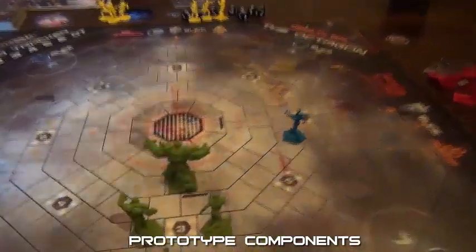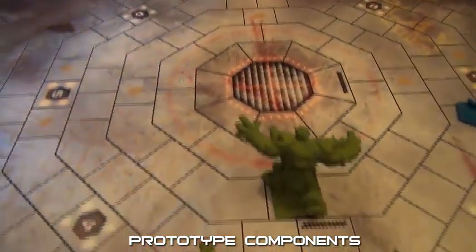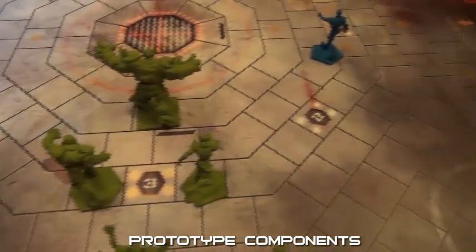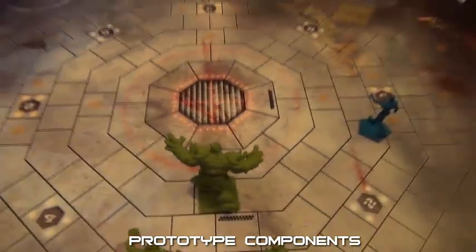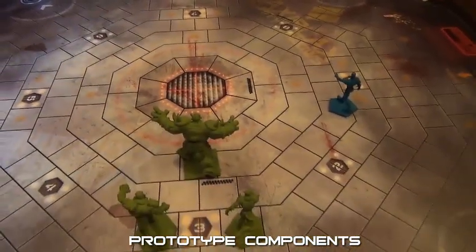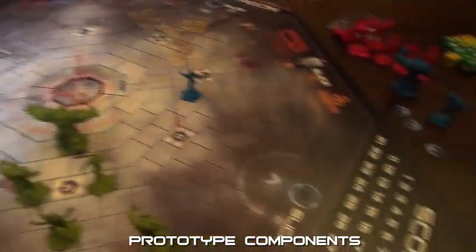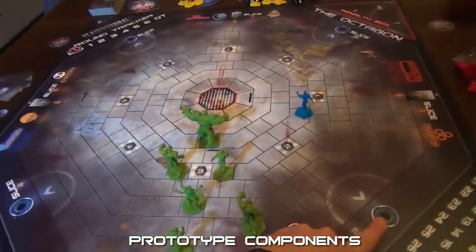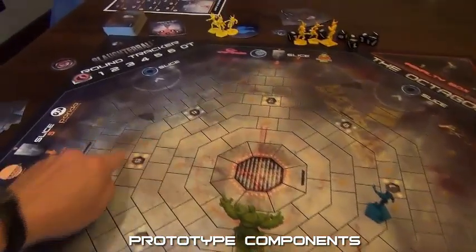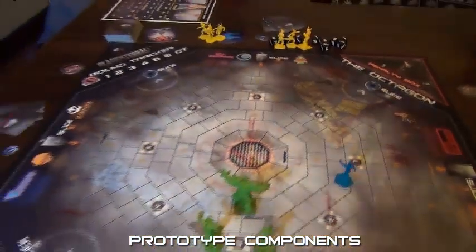These spaces marked with numbers — there are eight of them on the octagon — those are the launchers. That's where the ball comes out at the beginning of the game. It'll come out from a random launcher and scatter from there. Also, after each goal, it will scatter from a launcher on the other side of the board. So if you were to score in this goal, the ball would relaunch immediately from one of these three launchers on the other side of the pit.